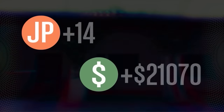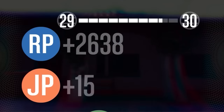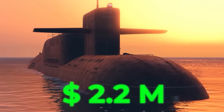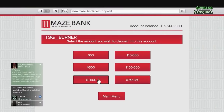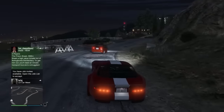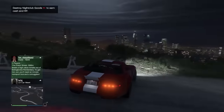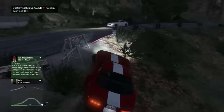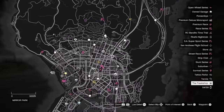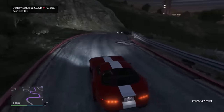Mission four is down — $21,000 plus the $100k bonus. We should almost have enough for the Kosatka Submarine at $2.2 million. Depositing everything... we are $829 away! We may as well do this final mission now because we're going to get another $100k and a free supercar. We've got SWAT coming in, but let's get out of here. That's the Last Dose done and dusted. We've got enough money for the Kosatka.